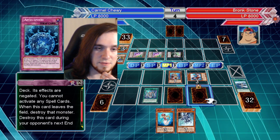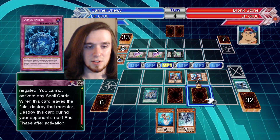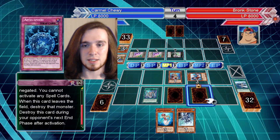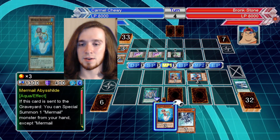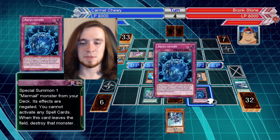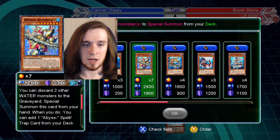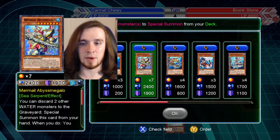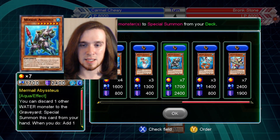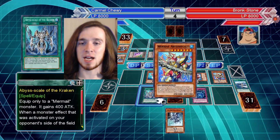Special summon one Mermail monster from your deck, effects negated. You cannot activate any spell cards. When this card leaves the field, destroy that monster. Destroy this card during your opponent's next end phase after activation — so next end phase would be his turn. I'm still gonna activate this. I can get this monster out and then summon my level seven. Level five or higher monsters can't attack — that seems pretty good. Even if I don't XYZ summon, that's still a high attack I'd like to have on the field.